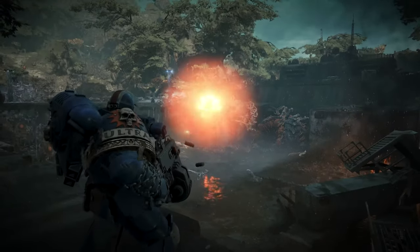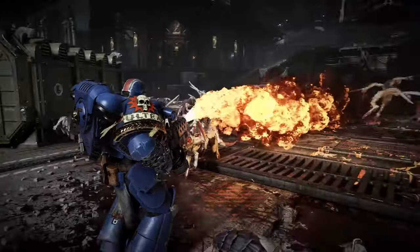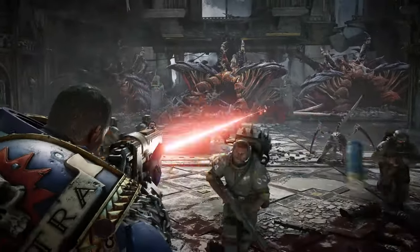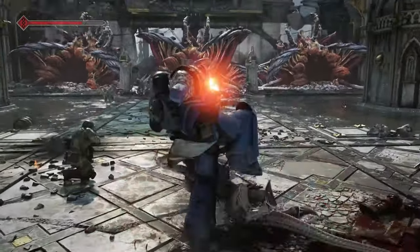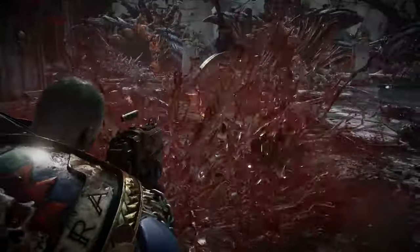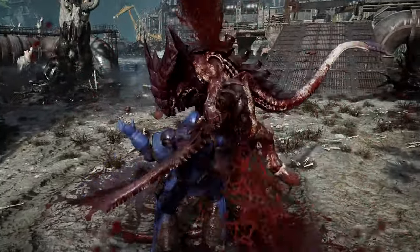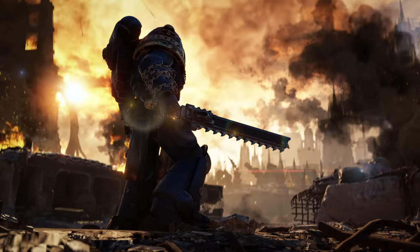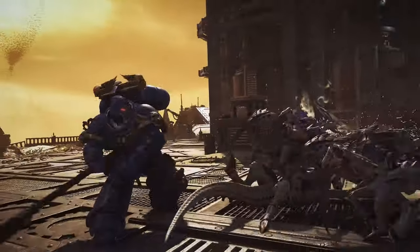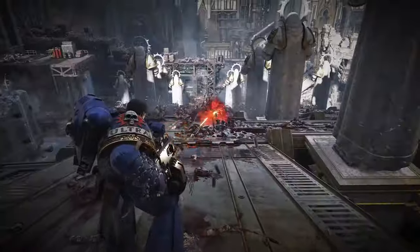Whether you prefer close combat or ranged warfare, the Ultramarine's wide range of equipment offers an array of devastating weapons and unique special abilities. A balanced approach is certainly wise, since performing a brutal melee finisher replenishes your armor and keeps you in the fight for longer. Shred the enemies of humanity with the iconic chainsword, liquify them with the Melter Rifle, or crush them with the mighty Thunder Hammer. How you vanquish the Tyranid invaders is entirely up to you.